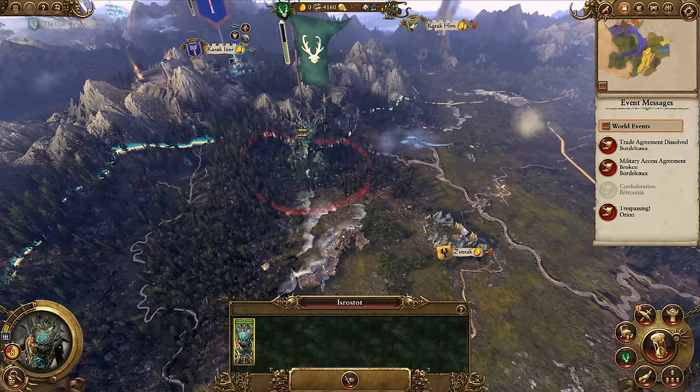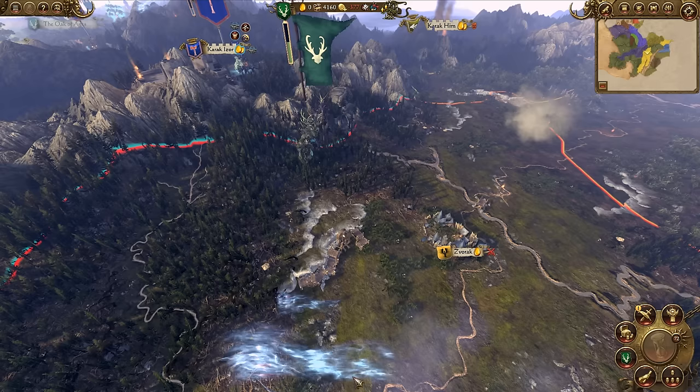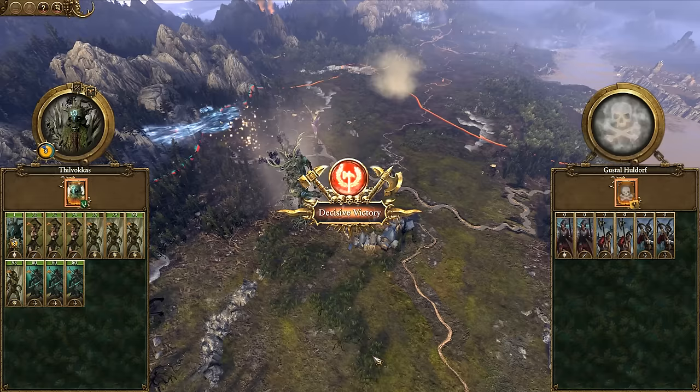Back to Thilvacus - it's time to climb out of the World Roots and attack Zvorak, waging war on the Border Princes. Clan Angron should join us on this one. This battle is a pretty obvious win and we're just after the Amber here, so let's auto-resolve.